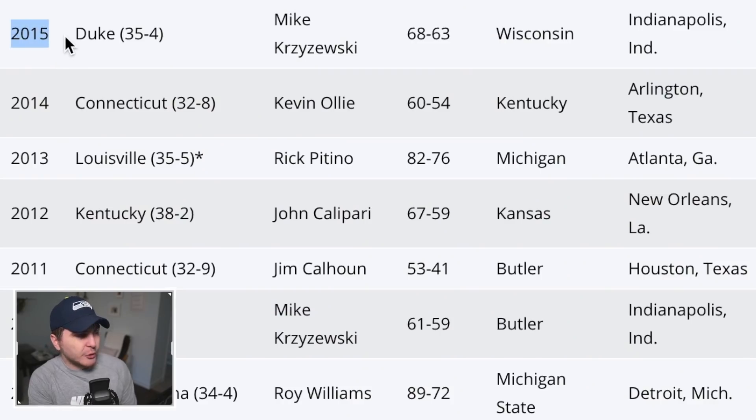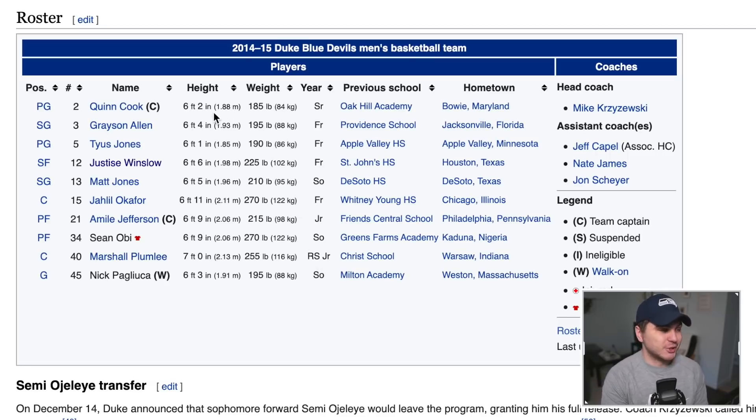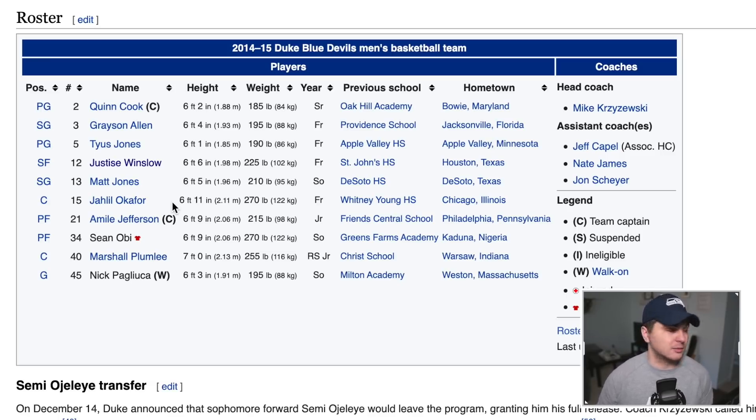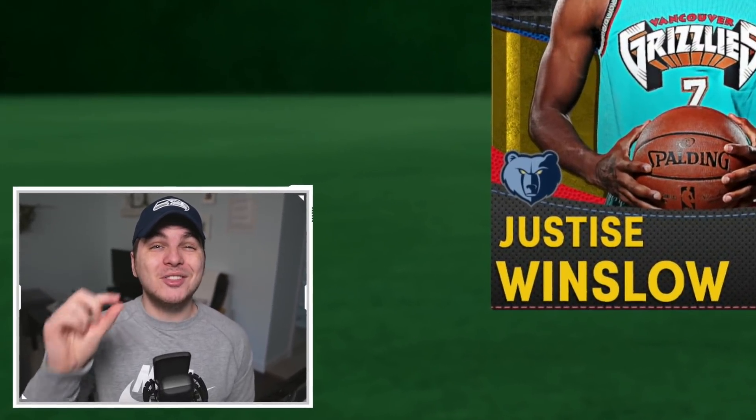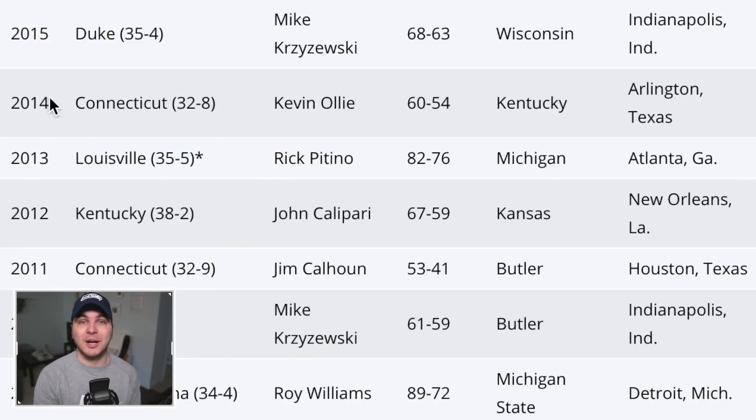2015, the first appearance of big bad Duke on our list. Mike Krzyzewski's Blue Devils beat Wisconsin by five points. This is an interesting team — lots of NBA players: Quinn Cook, Grayson Allen, Tyus Jones, Justice Winslow, Jahlil Okafor. I remember thinking Jahlil Okafor was going to be so good — him and Karl-Anthony Towns in that Final Four — but he was absolutely not. We'll take Justice Winslow in 2K because of those awesome Vancouver Grizzlies jerseys, amazing head of hair, and he's still got potential.